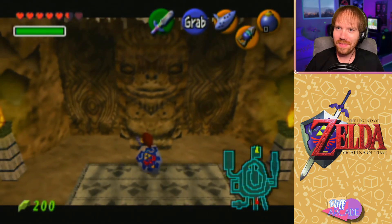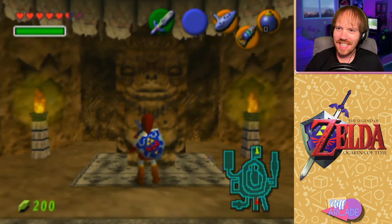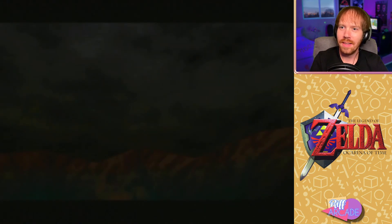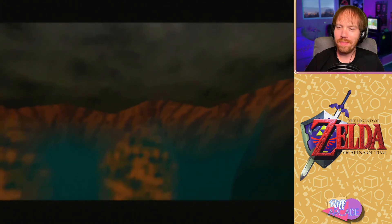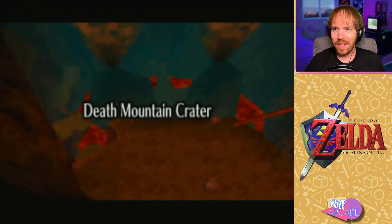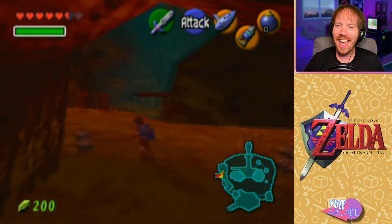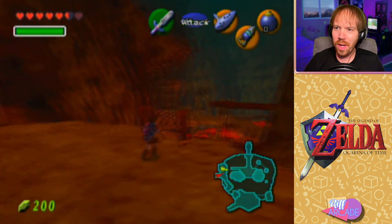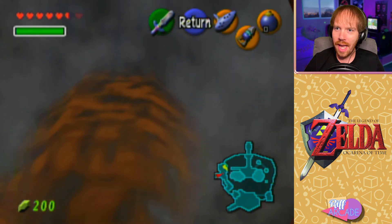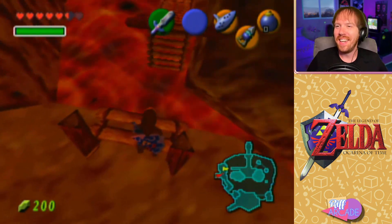We just need to grab the little belly here, a little shimmy — there we go, pop on in. I forgot how I figured that out when I first played this. That's it for this episode of Riff Arcade! On the next episode we are going to head into the crater of the volcano and go inside the fire temple — see you on the next episode, Death Mountain!